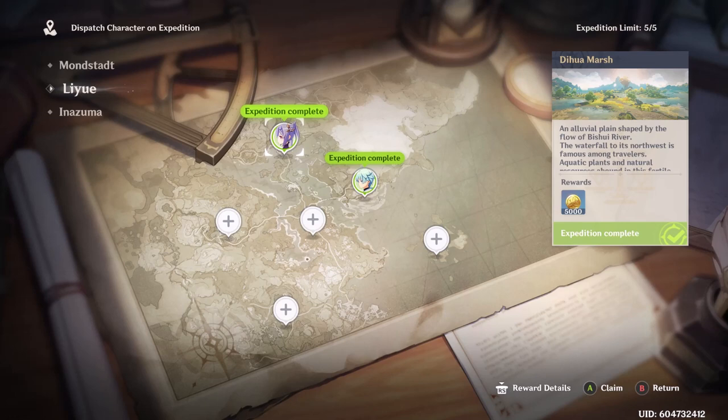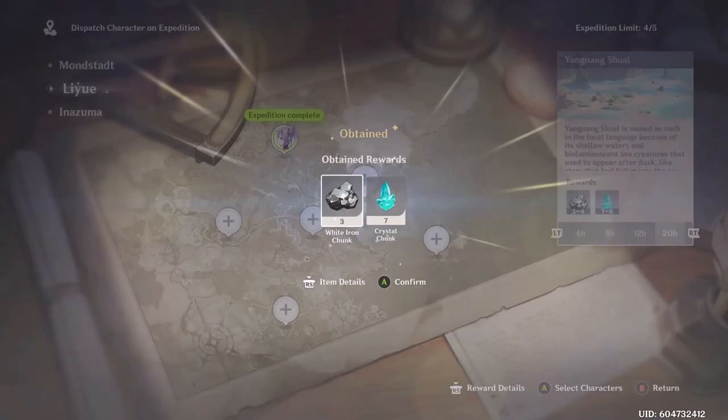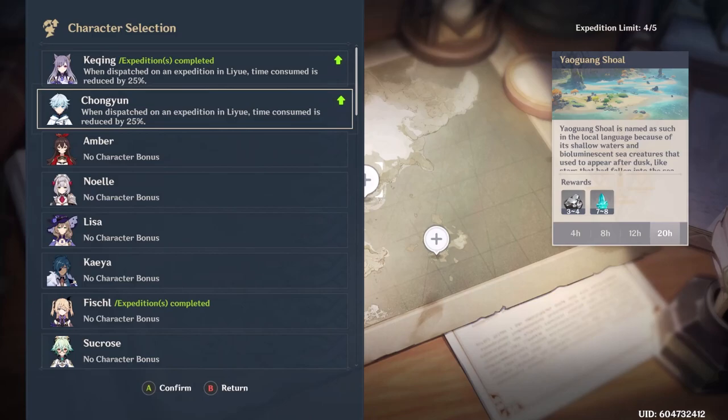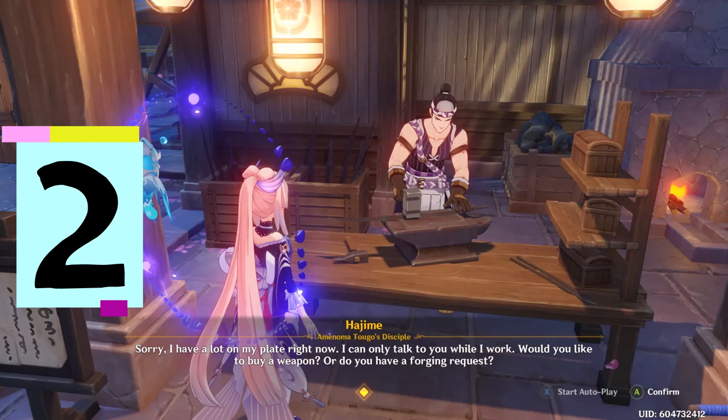Number one: for the daily mining, you don't actually have to go mining at all. You can just collect from your expedition rewards, and usually even if you send just one of them out to get ore, you'll probably get all ten just from one. That one might be pretty obvious, but you should be doing these expeditions anyway.